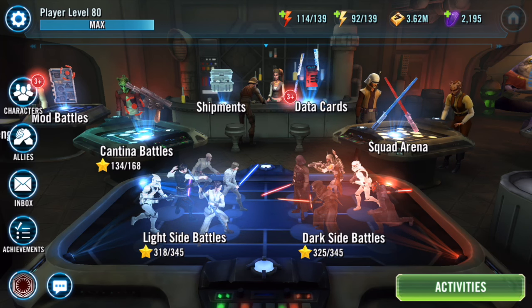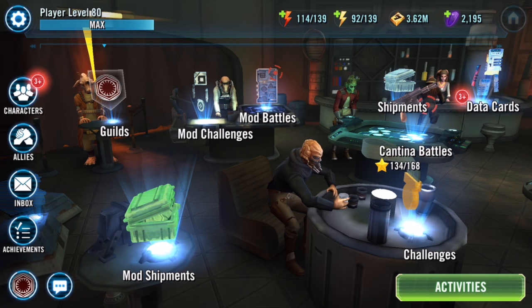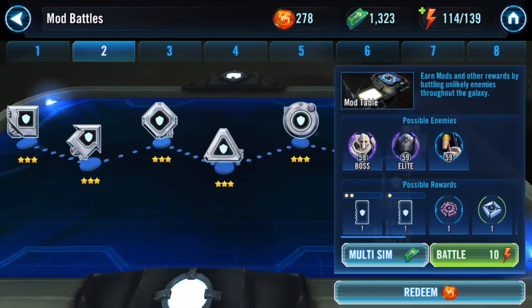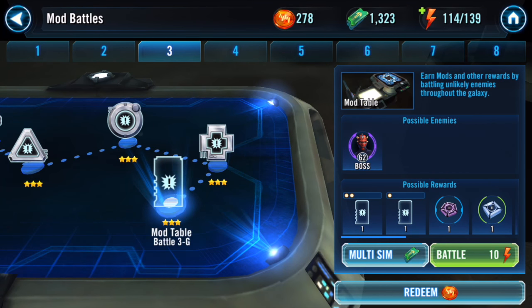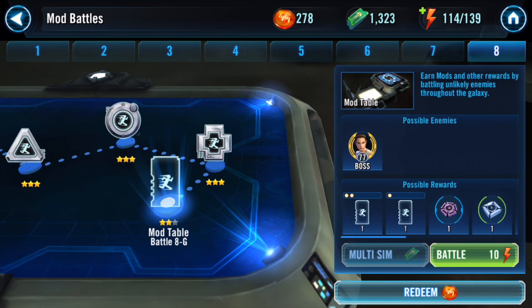There are two ways to get mods right now, soon to be three. The first is the mod battle table — levels one through eight — each level has a different set of mods you can collect. Level one deals with health mods, level three with critical damage, level six with offense, and level eight with speed mods. At this table, the highest rarity you can get is rarity two.